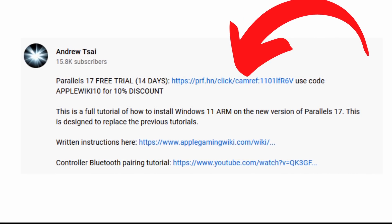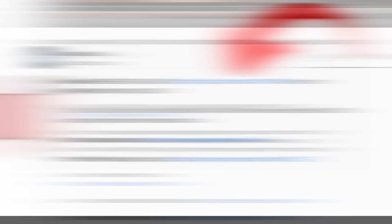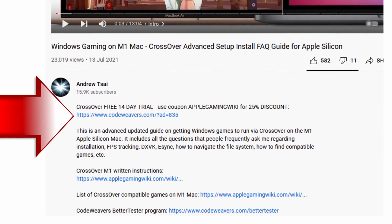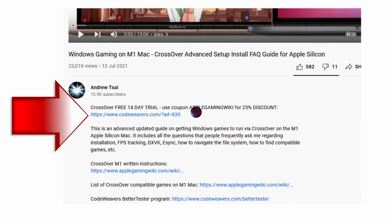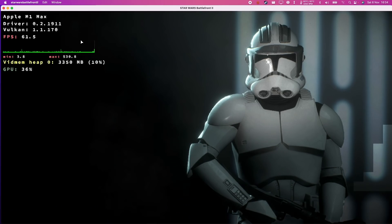Both of these pieces of software have a 14-day free trial. Please check out the links in the description. If you do make use of these links and make a purchase, you'll be really helping to support the channel and also the work that I do. Please check out the coupon codes as well, which will give you up to a 25% discount.